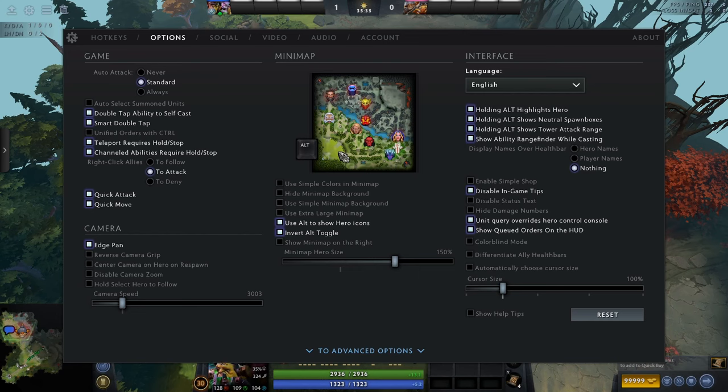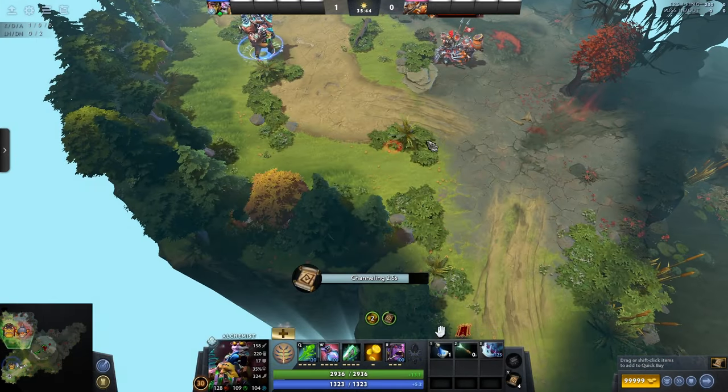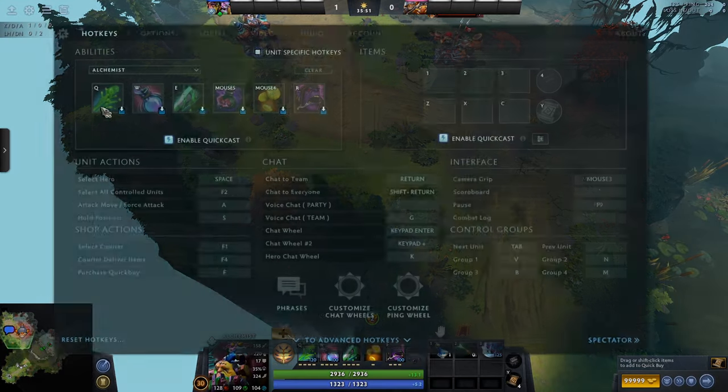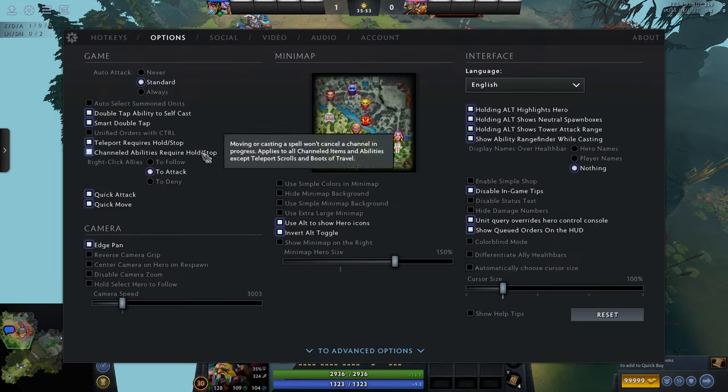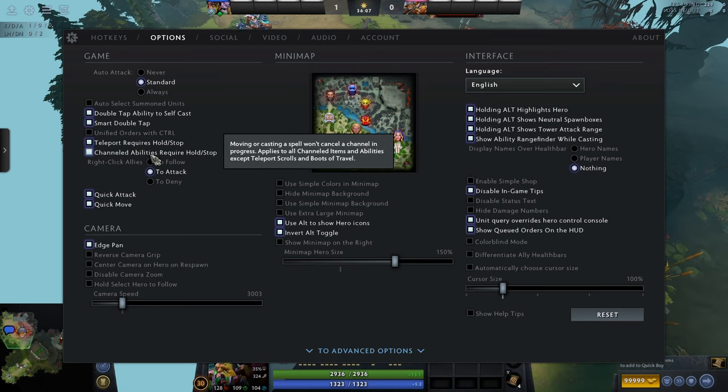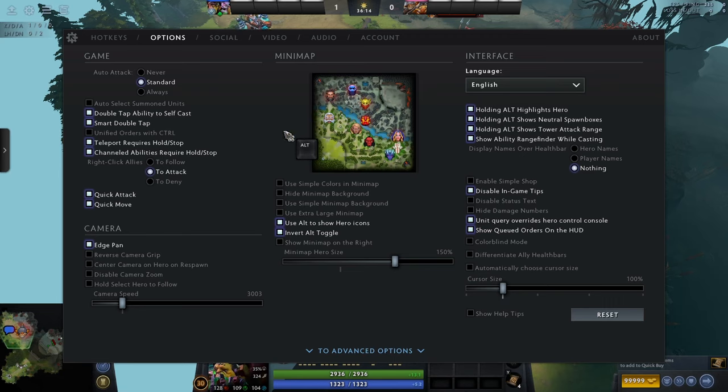Teleport requires hold/stop — this means the only way to cancel a teleport is by pressing S (hold/stop). You can see right-clicking does nothing, but pressing S cancels it. Definitely, 100%, absolutely have this on. You need this. So many people have messed up their teleports. This will stop so many bad situations. I wish I knew about this when I was learning the game. It will just save your life so many times.